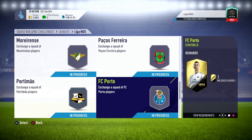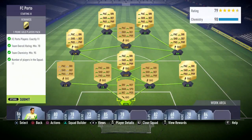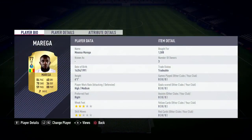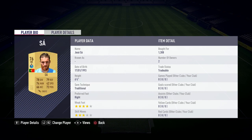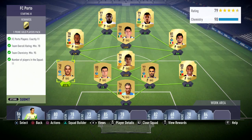Welcome to another League SBC squad battle challenge — FC Porto, let's do it. This only cost me about 17k. The players were around 1,500, 1,400, 1,100, 1,300, 1,300, 1,300, 1,800 — those were the most expensive ones — and then 1,300 again. Oh my gosh, that all cost up to 20k.